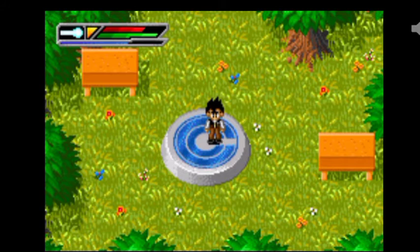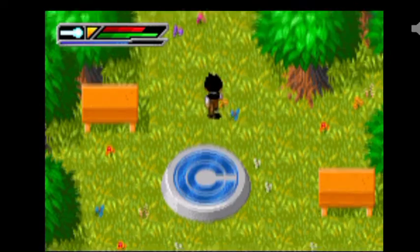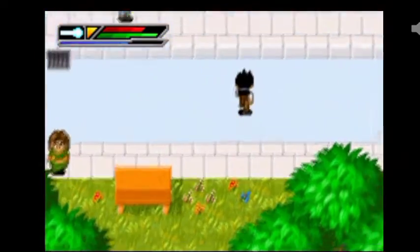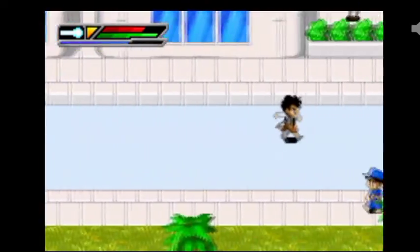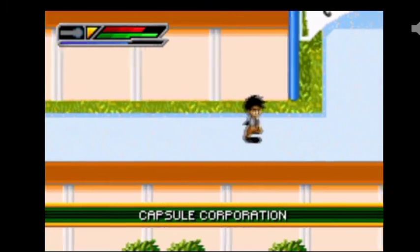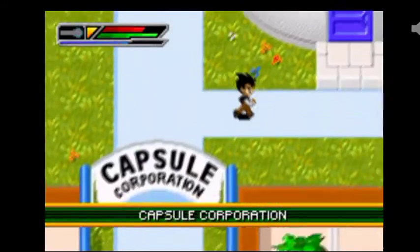Hey everyone, and welcome back to another episode of Dragon Ball Z Buu's Fury. If you remember in the last one, we were supposed to get a capsule 24-02 for Bulma so she can help us out with our little problem of fighting crime in Hercule City. So we're gonna go and see her right now.